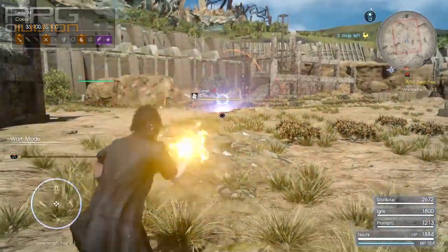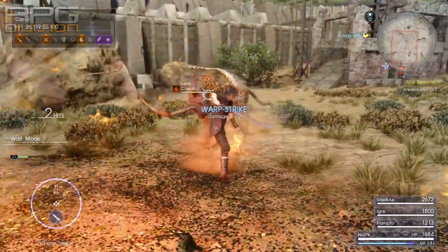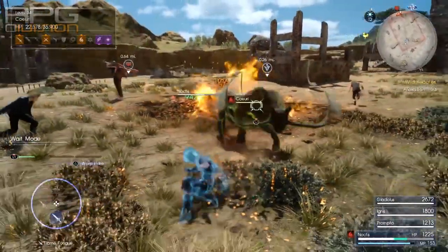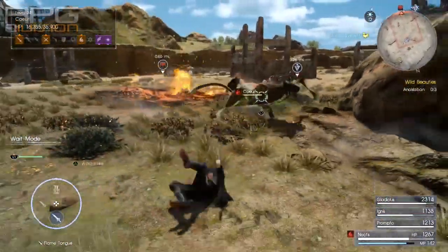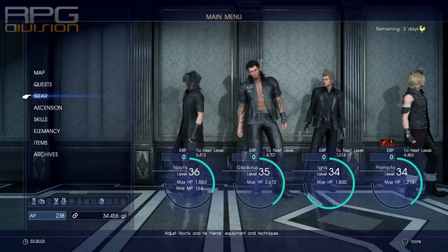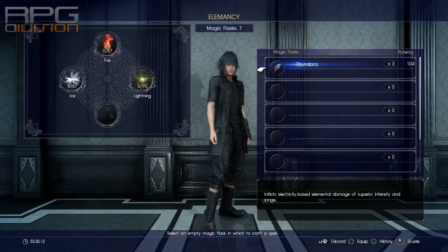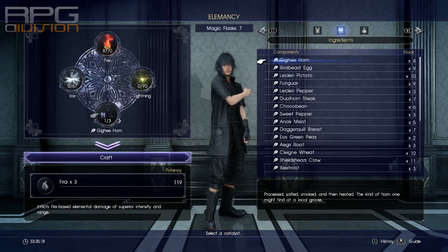Try to kill it a couple of times — if it doesn't work the first time, I had to kill it twice to get Curl Whiskers, but it is definitely a drop from this place. This is how you get Curl Whiskers. This thing is susceptible to fire damage, so use that. That would be it — thanks for watching.